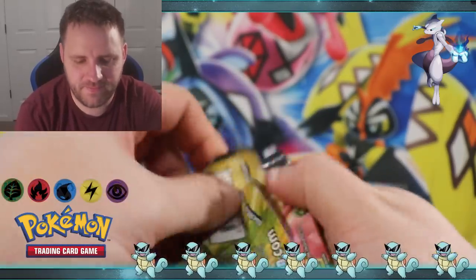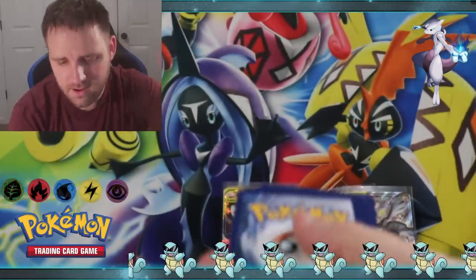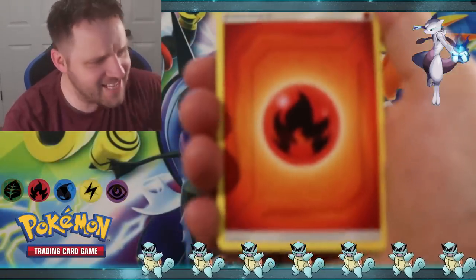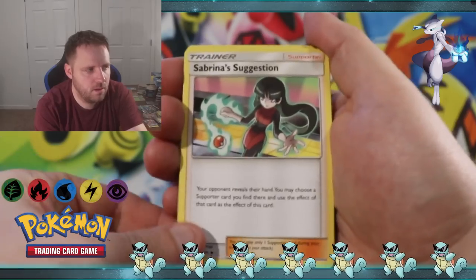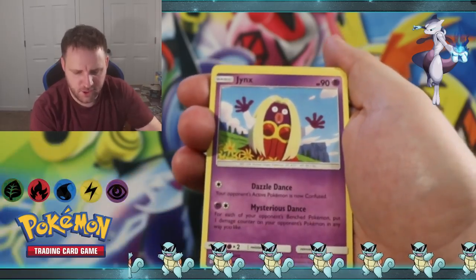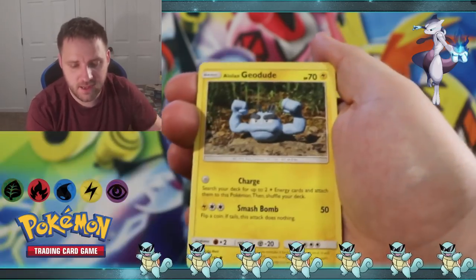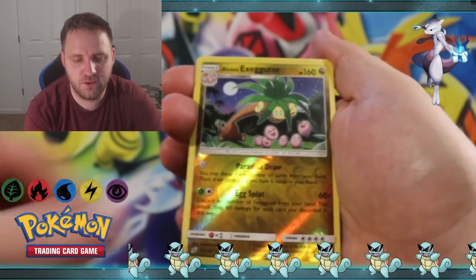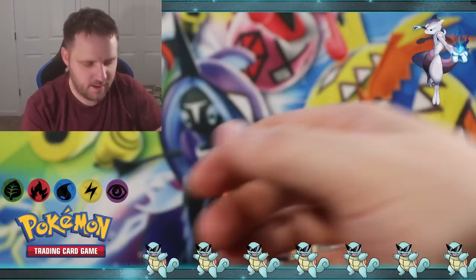Starting with Team Up. For the guess the energy game I'm going Fire - yes, yes, yes! Two to zero. We got Sabrina Suggestion, Tauros, Jynx, Nidoran female type, Magikarp, Poochyena, Alolan Geodude, Bronzor, Reverse Holographic Alolan Exeggutor, and Nidoqueen non-holographic is the rare.